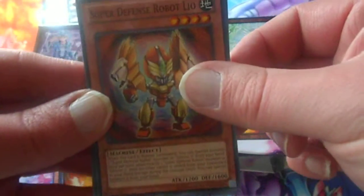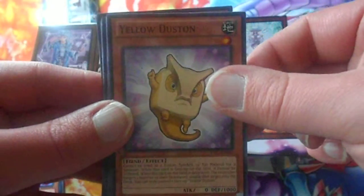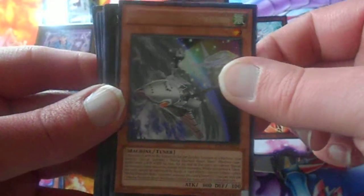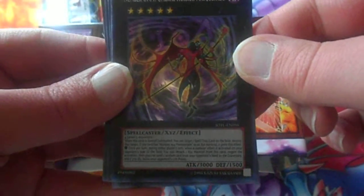So we have Super Defense Robot Leo, Sonic Boom, Yellow Dustin, Buzini Turtle, a rare Mecha Phantom Beast Warbler. Oh, nice! Another super rare — Number C-104, Umbral Horror Masquerade.